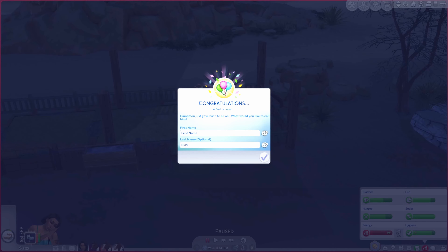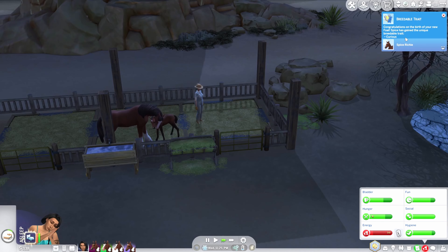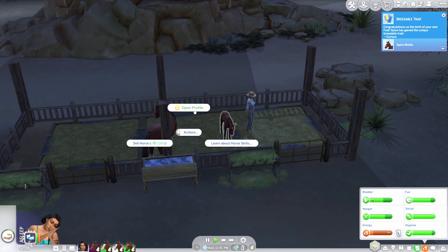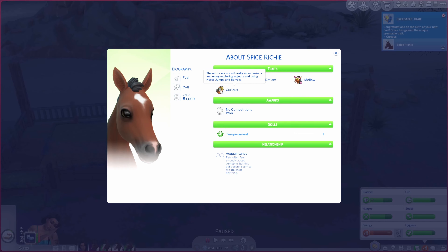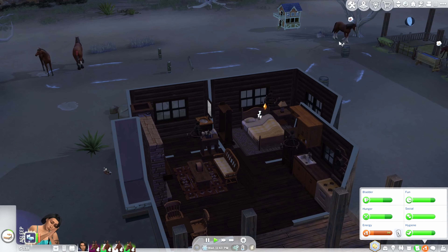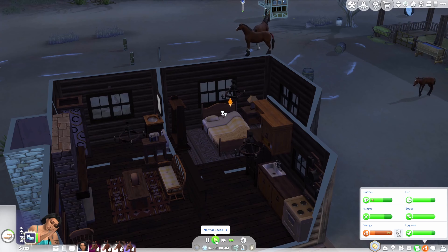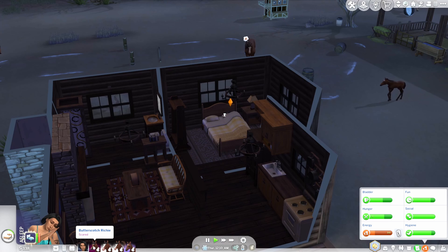The new foal's last name will be Richie. We already have CJ, Butterscotch, and Cinnamon, so we'll name him Spice. Spice gained the unique 'curious' breeding trait — these horses are naturally more curious and enjoy exploring objects, horse jumps, and barrels. So he should be better at horse jumping and barrels, maybe even doing it on his own. We'll probably have Cinnamon breed one more time and then consider selling her, since Butterscotch is our main competition horse.